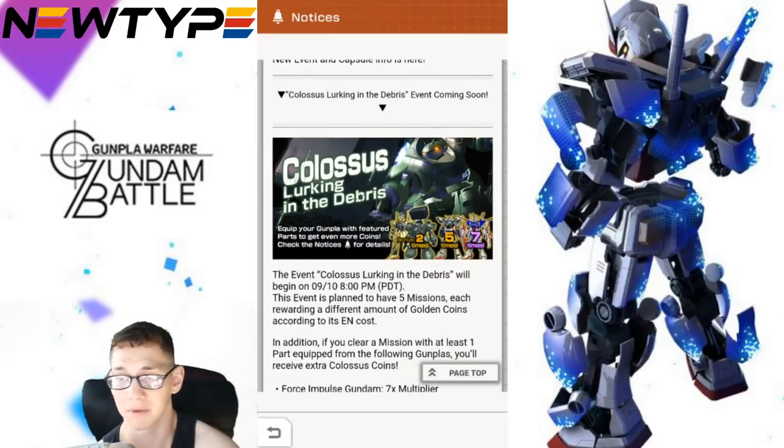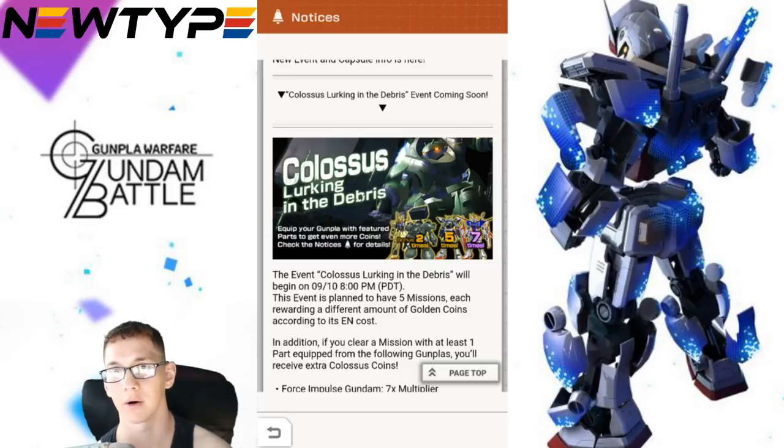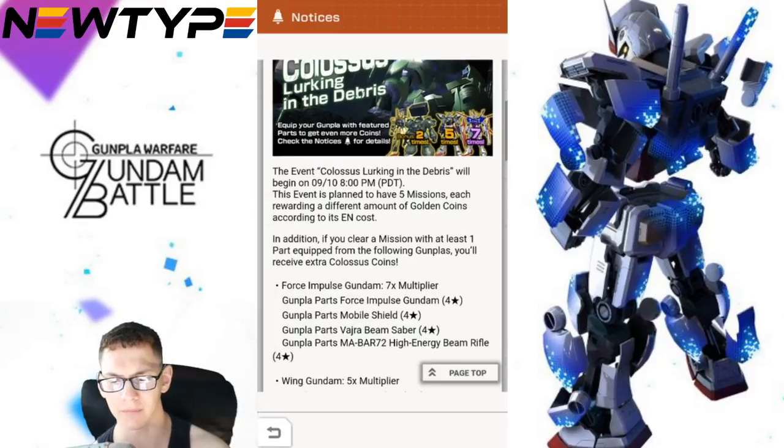Obviously you're going to have multipliers. You're going to have the Hyakushiki and the Gouson — one of those will give you a 2x multiplier whether you're using weapons or the actual parts. Then you're going to have the Wing Gundam, which is going to be a 5x multiplier. Then you're going to have the Force Impulse — a lot of people are saying it's a Strike, but no, that's the Force Impulse. As much as I don't care for Seed and Seed Destiny, I do love a lot of the designs. In this game I'm going for mobile suits I have a huge passion for — Barbatos is one of my favorites. I completed it, so I'm sticking with Barbatos probably until Lupus comes out.